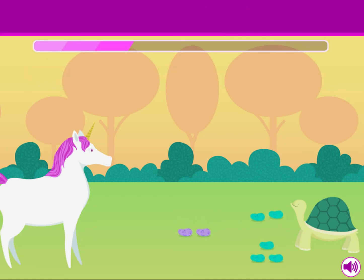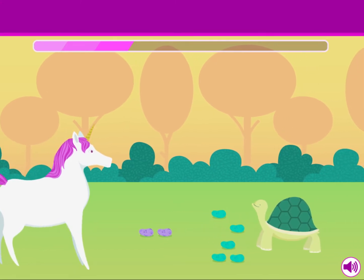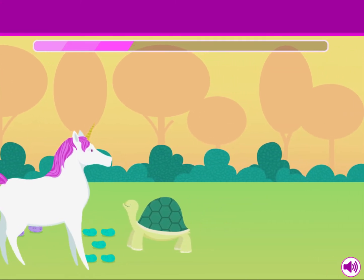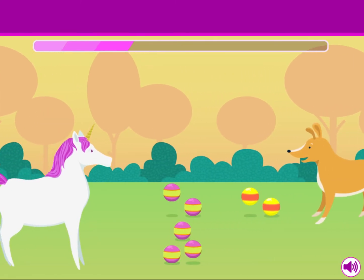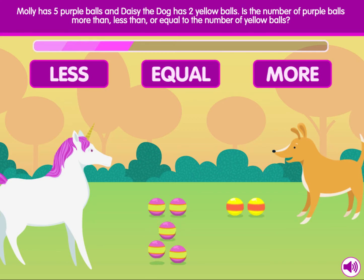That was totally awesome! Molly has five purple balls and Daisy the dog has two yellow balls. Is the number of purple balls more than, less than, or equal to the number of yellow balls?